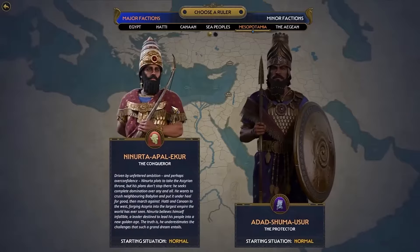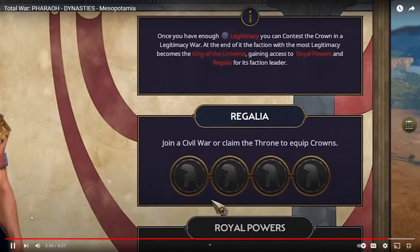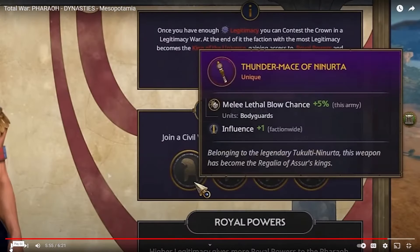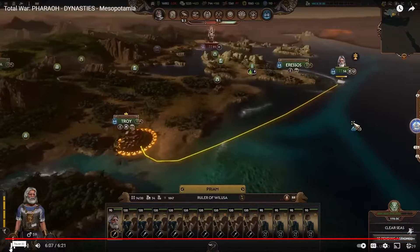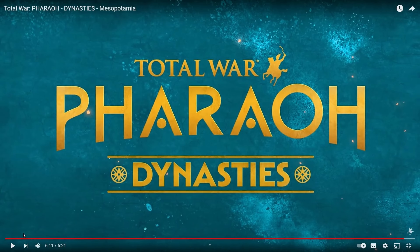So there we are: one new culture, seven total playable factions, two new ancient legacies, new gods and related mechanics, and new regalia to chase. The ancient world is spilling its secrets — but next time, let's go somewhere a little bit more familiar: we're heading back to the Aegean. I like what they've got on offer so far. If you want to see more from me, hit the subscribe button and the like button. I'll catch you in the next one — thanks for stopping by.